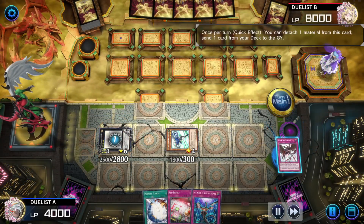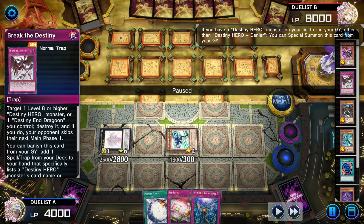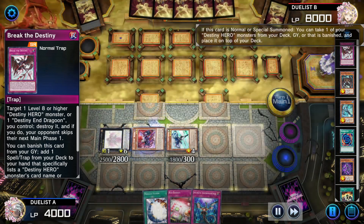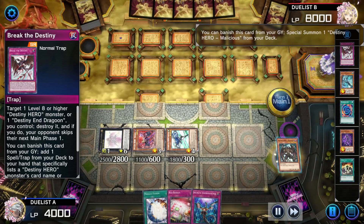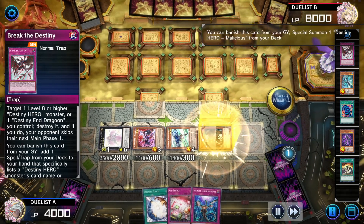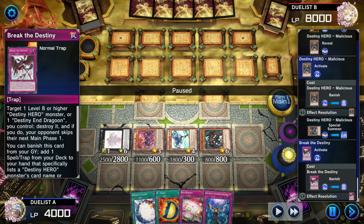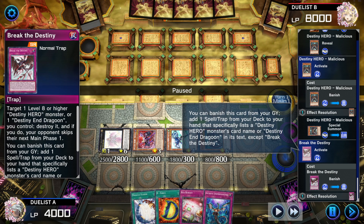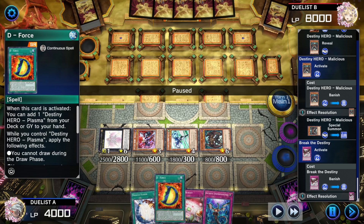Beatrice detaches Malicious, sends away Break the Destiny. Denier uses its effect, summons itself back, targets the banished Malicious, puts it back in the deck. Malicious Engrave banishes itself, summons the one just put back. Break the Destiny activates: banish this card, add one Spell/Trap that mentions Destiny Hero, monster card name, or Destiny and Dragoon — except Break the Destiny. He adds D-Force, activates D-Force, adding Plasma. Tributes his three heroes to summon Plasma.